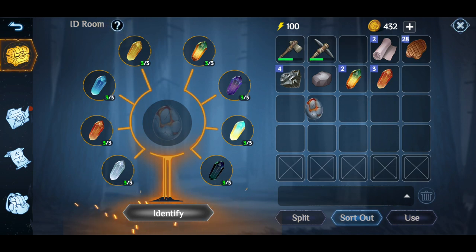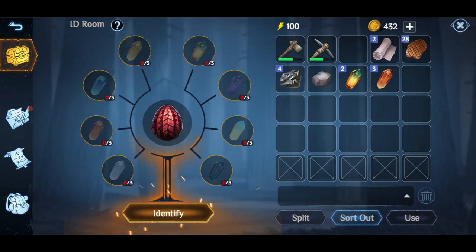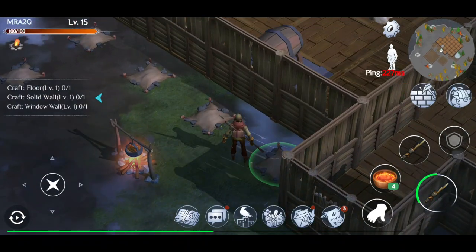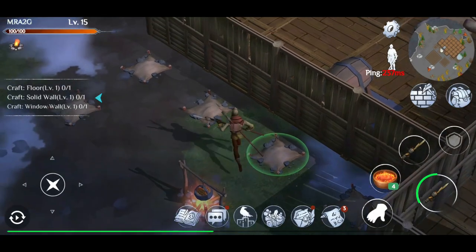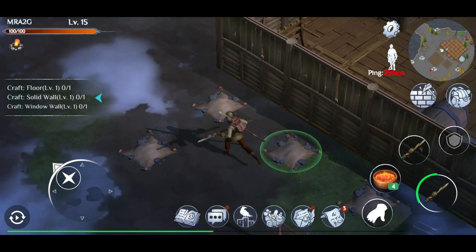Now I can get this out of my inventory — you can't actually put it anywhere except on your person, which is a bit of a pain. Let's go ahead and identify it — boom, we've got ourselves an egg! Now we're going to try and hatch it. I'll pull that out and put it back. You can only store the egg in your backpack, which is what I suspected anyway.